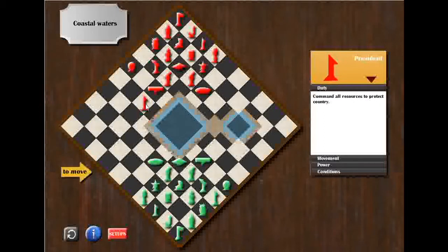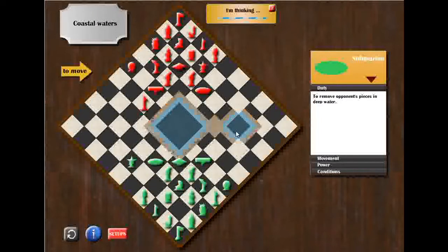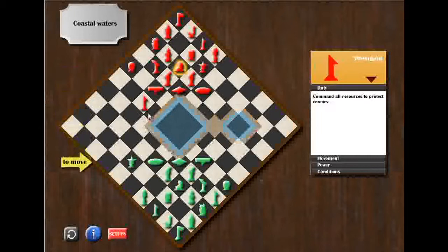My opponent decided to move his president two blocks to the south from his setup zone, next to the coastal waters. What I'm going to do now is to move my army two blocks further toward the expanse. I would like to free the path of my vice president in order to try to organize an offense against my opponent's president if his president eventually enters the expanse deeper. My opponent then pushed forward his coast guard onto the north corner of the coastal waters.